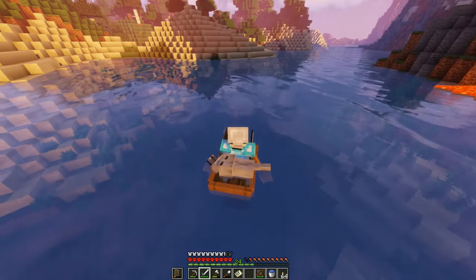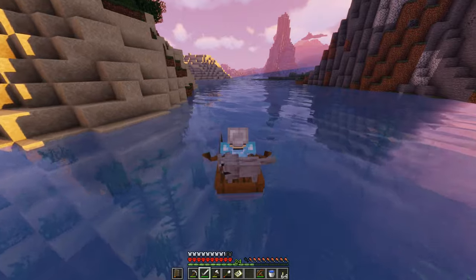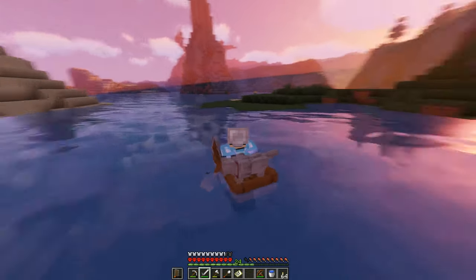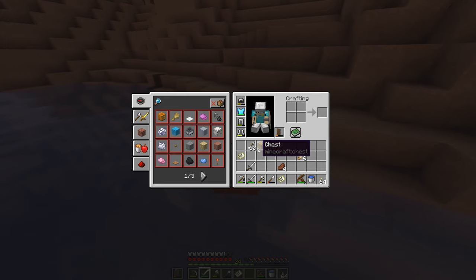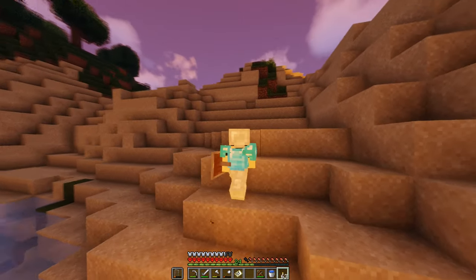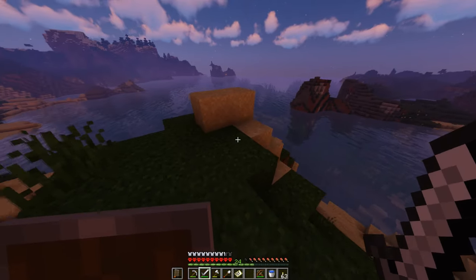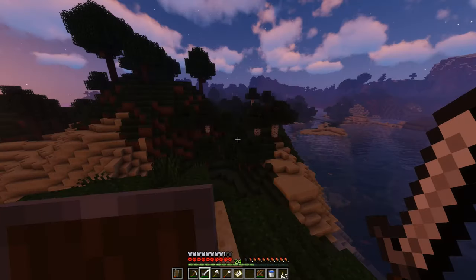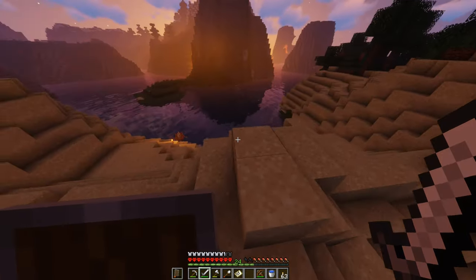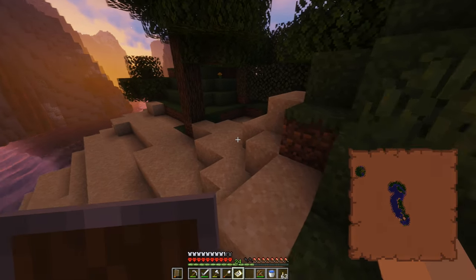Seeing some sort of critter down there. What in the world is that? Oh my gosh — that's a trident! He's throwing it at us! How many of those does he have? Is he going to drop that? I need to get out of here. I need to defend. I'm taking damage. Okay, I'm blocking underwater, which is good. Let's see if we can actually kill him. I want to use the axe to do more damage. Now I really want to see if he drops that trident — that is some really cool loot if we can get it.